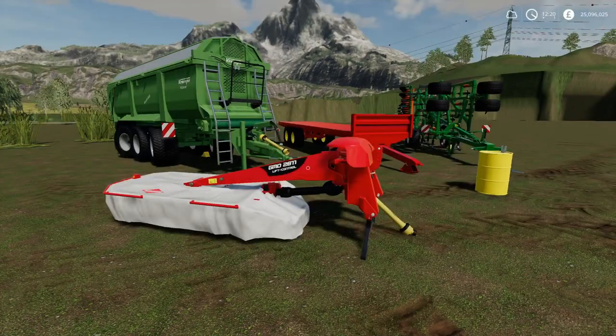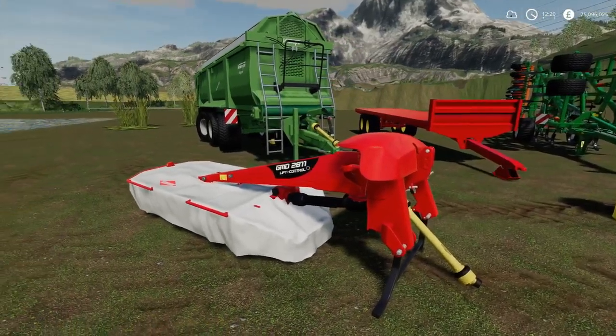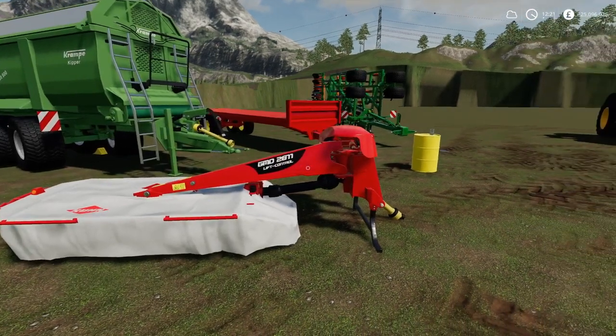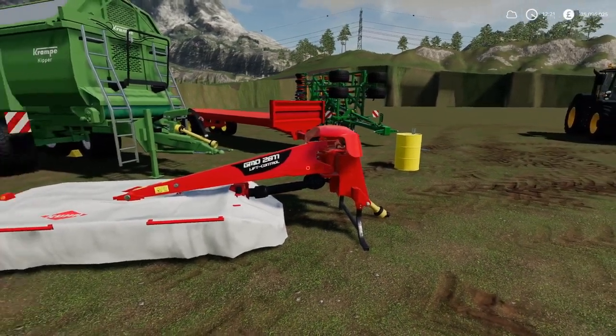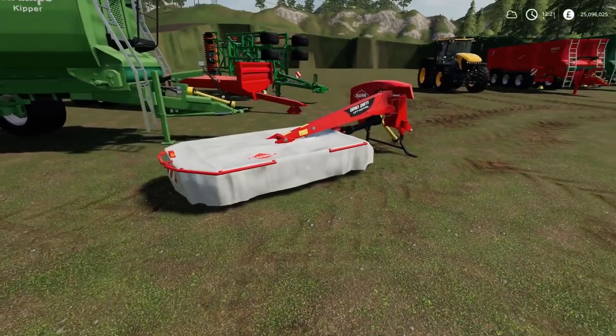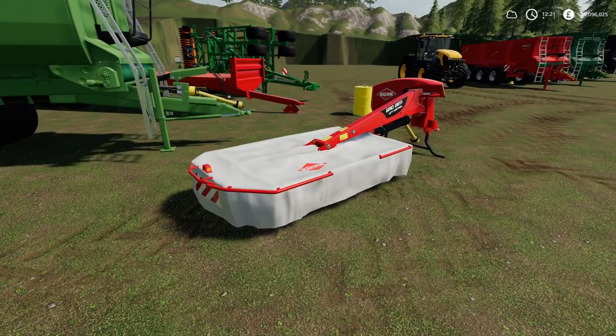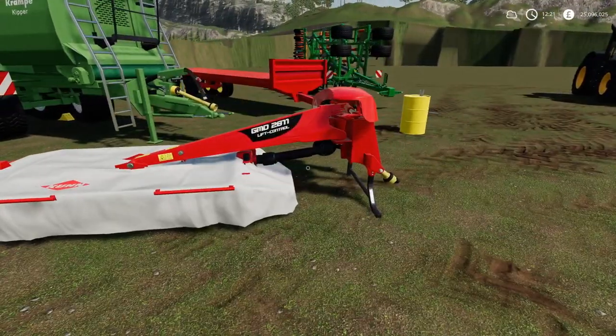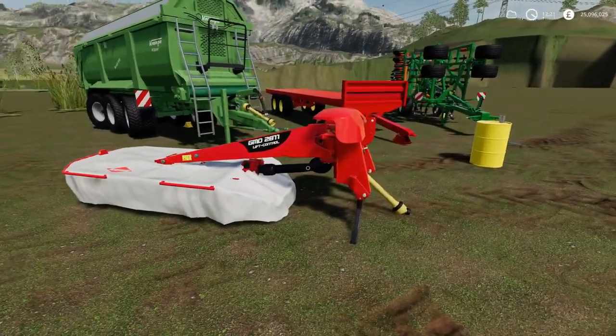Then we also have the Kuhn GMD2811 — I did get the wrong one out of the shop, never mind. It's minus one slot, you can buy it for £8,000 and lease it for £408. It's only a little 2.7 metre wide, but it works at 30 miles an hour and you need 37 horsepower to run it.